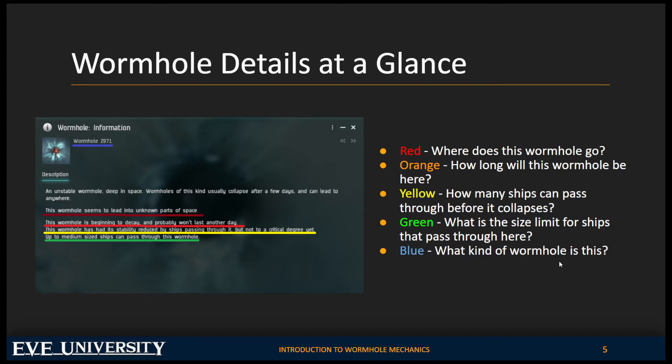Underlined in red, the phrase reads: 'This wormhole seems to lead to unknown parts of space.' This tells us where the wormhole leads. 'Unknown parts of space' means it is a C1, C2, or C3. If it says 'dangerous parts,' that's a C4 or C5. 'Deadly parts' means it is a C6.